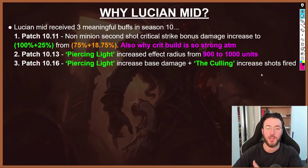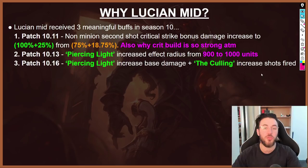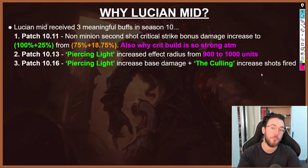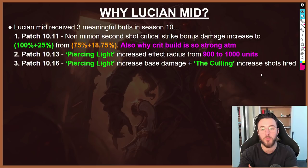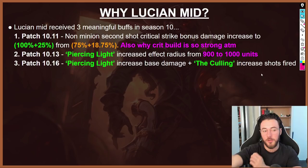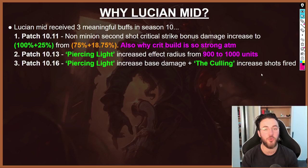So why Lucian mid lane? Why did it crop up and what makes it strong? Lucian mid actually received three meaningful buffs in Season 10. The first was in patch 10.11 where the non-minion second-shot critical strike bonus damage increased from 75 plus 18.75 to 100 plus 25 percent — which is also why the crit build is so strong, and in Korea we largely see the Essence Reaver IE build the most. In patch 10.13, the second buff increased Piercing Light's effect radius from 900 to 1000 units. The third buff increased Piercing Light's base damage and Culling's shots fired.